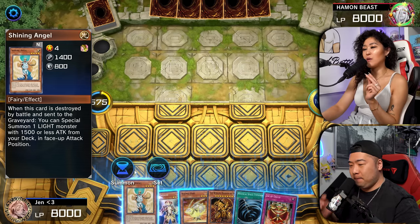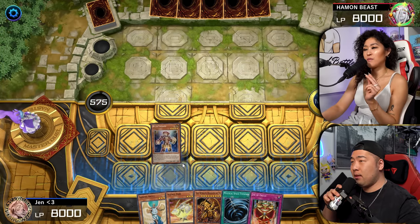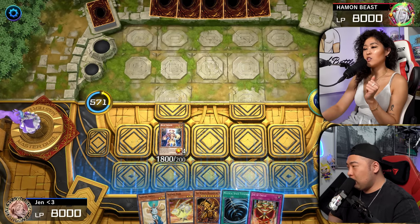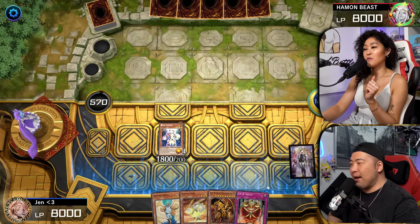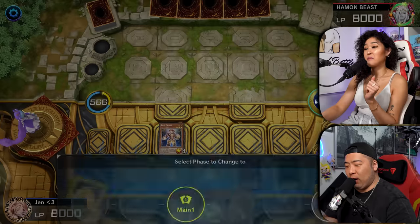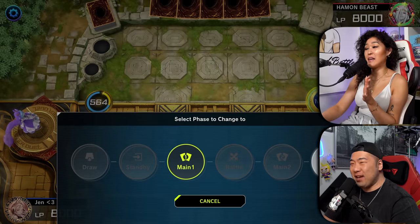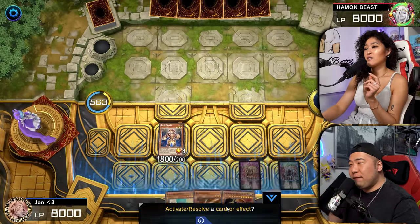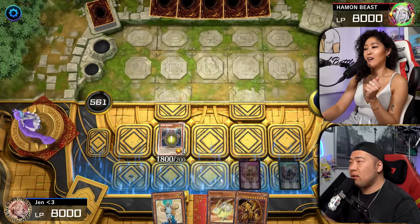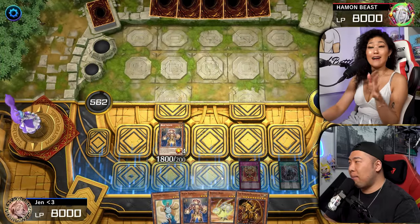Okay, we gotta... The Bujin Yamato. During the end phase, you can add a Bujin monster from deck and then send one card from hand to graveyard. Sounds pretty spiffy. It's not bad. So we'll go end phase. So you're gonna go Bujin effect in the end phase. What are you adding? I will add another Bujin Yamato.